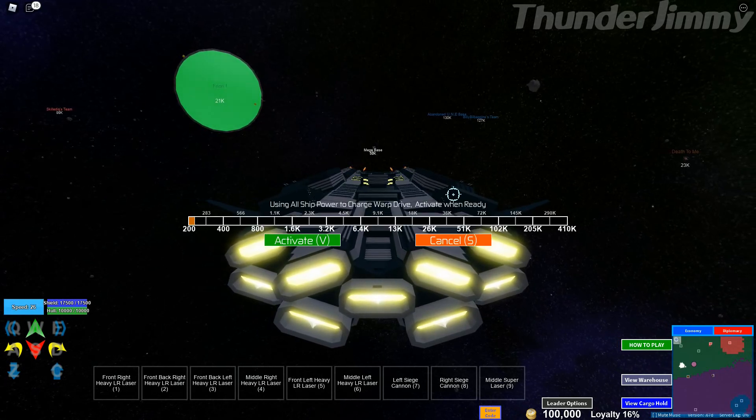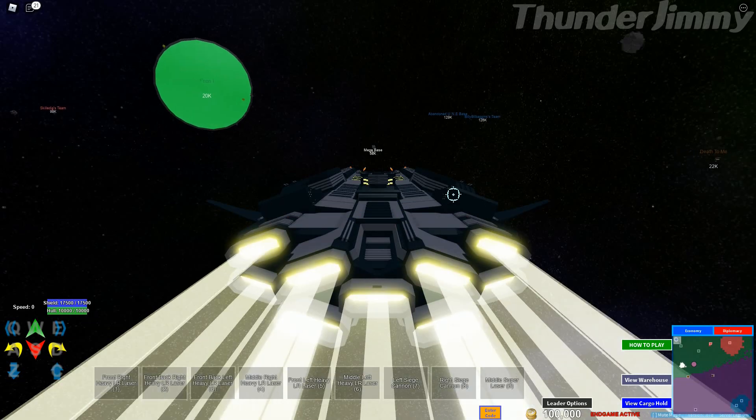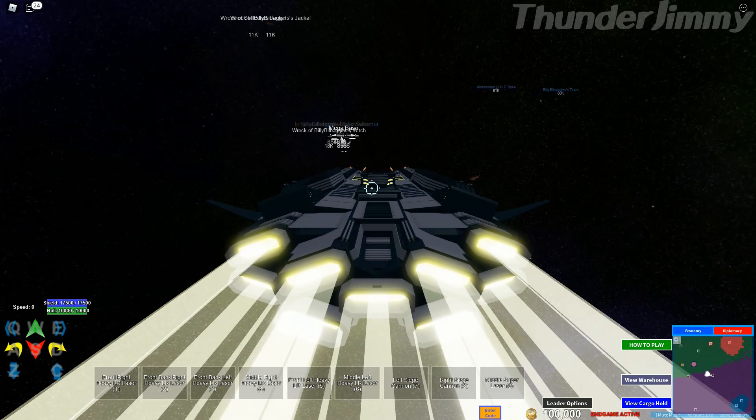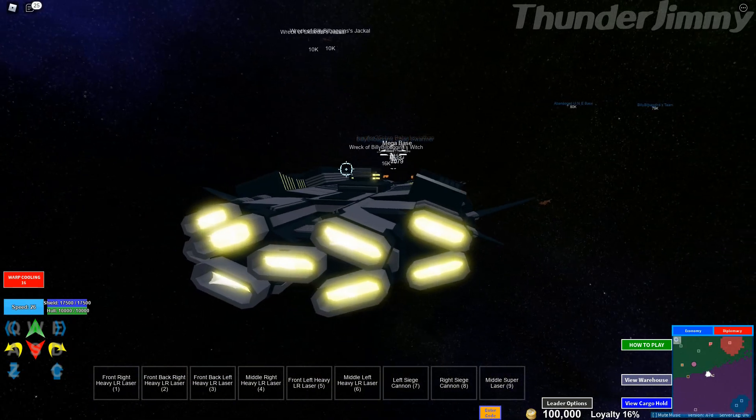Right, let's warp it. There are no spinals with this super capital loadout. Nine large turrets, six heavy LR lasers, one super laser, two siege cannons. Charges have a max range of 8,000 apparently. Cargo hold of 2,500, and it costs 2 million credits to build.